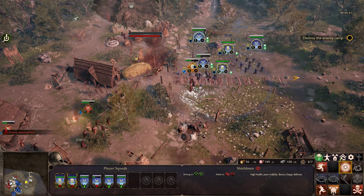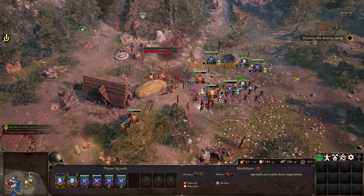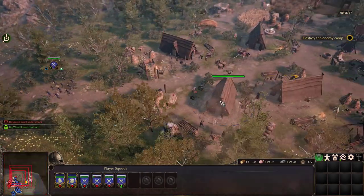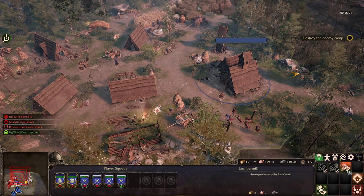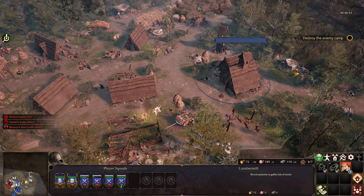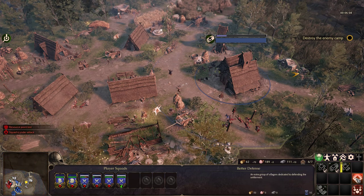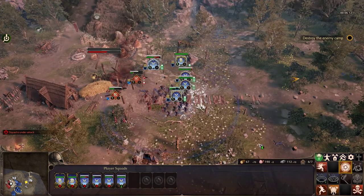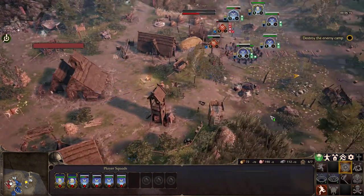Oh boy, you got rushed. It would be nice to not lose the units. Whoa, what's going on here? We're taking enemy fire! Recruit peasants to gather lots of wood — that sounds good. Better defense: extra group of villagers dedicated to defending the settlement. Spears under attack! Just take that down.